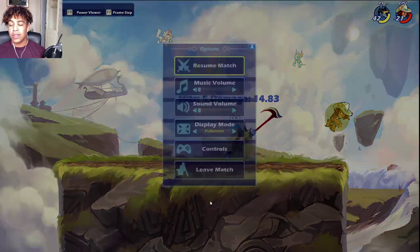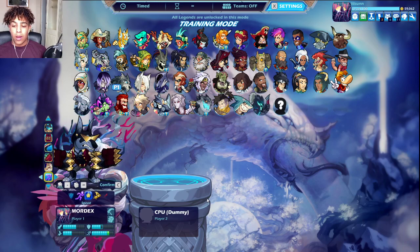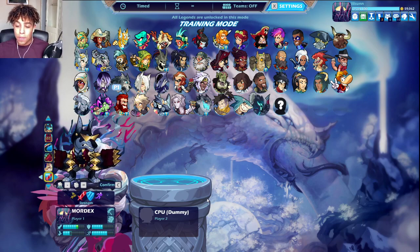Now for stats — Mordex's base stats are beautiful. Normal speed stance is fine if you want to be a bit risky with four defense, but I don't recommend it. Defense stance with six defense, seven speed, five damage is the kind of meta all-around option.